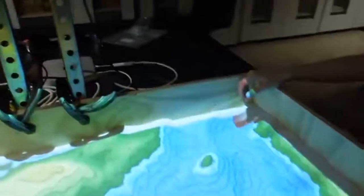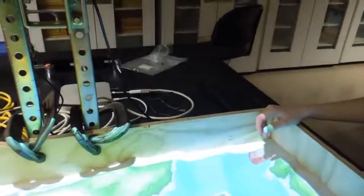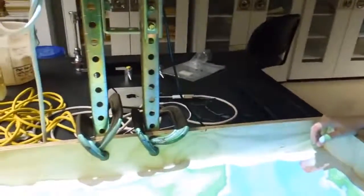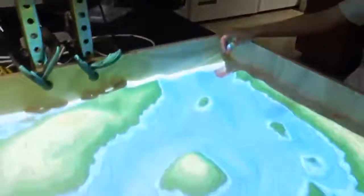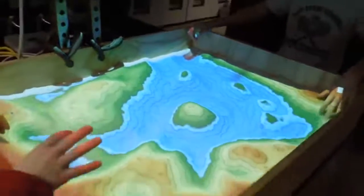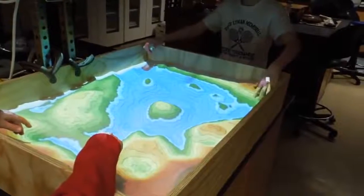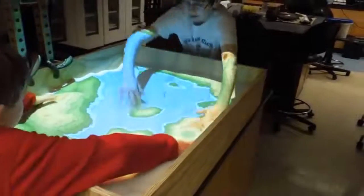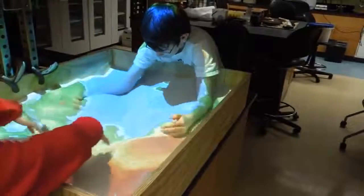Now let's see — with sand it's hard to build a... Also, the wave tank is running next door if you want to look at that. It's making a beach. Like somebody's running it for a class. Alright, change the topography one more time. Build a huge island in the middle that has a lake in it that has an island in the lake.